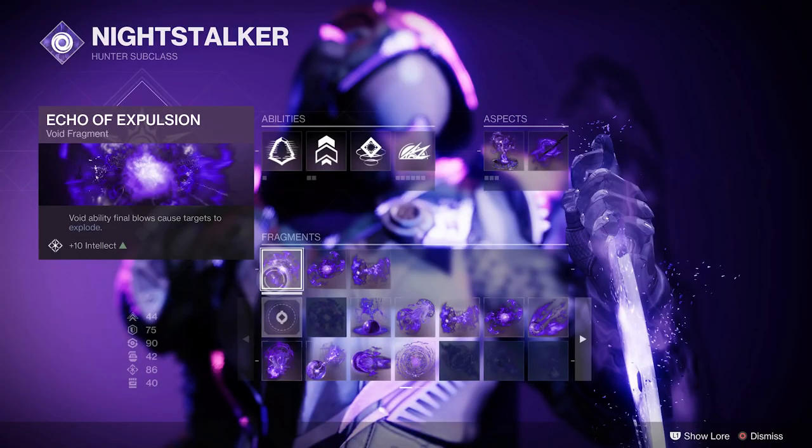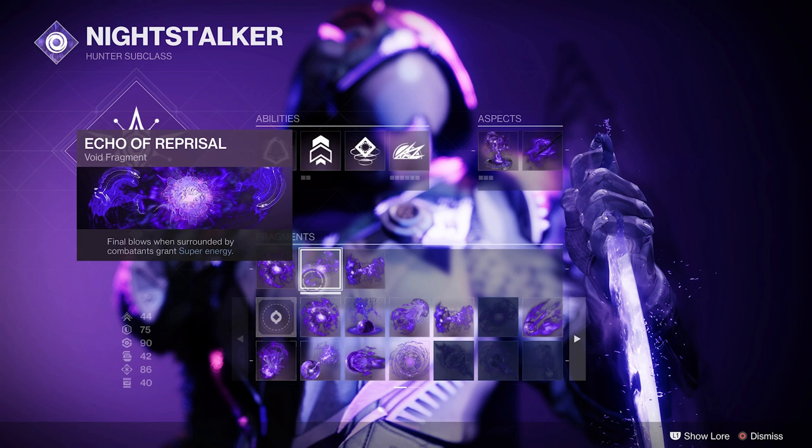I'm going to use Echo of Expulsion — void ability final blows cause targets to explode. This allows you when you use an ability to have enemies explode, which will help you regen abilities and feed into this build. Echo of Reprisal: final blows while surrounded by combatants grant super energy. You can see the theme of trying to get your super back as quickly as possible, and things I'll do later in this build will also allow me to stay near surrounded enemies for longer durations.